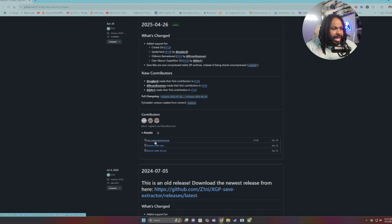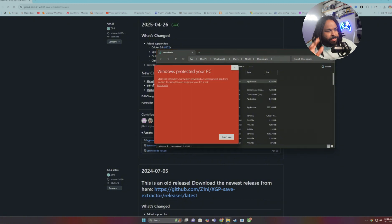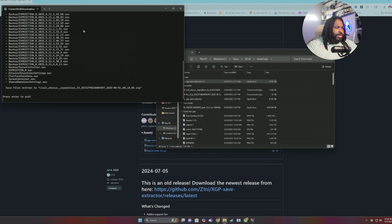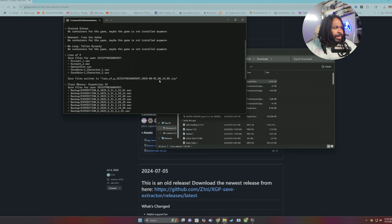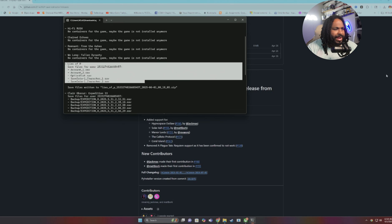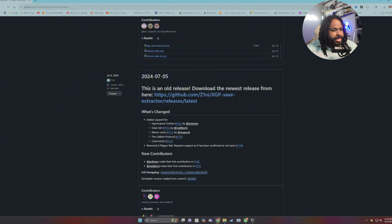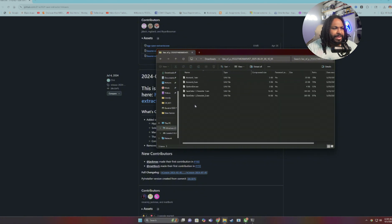So what we're going to do right now is download the XGP Save Extractor executable. Once it saves, go ahead and open it up and run it. As you can see I've already done it here. It'll give you a Windows protection warning but it's fine, I promise. It's going to run, get everything you need, and you'll see it pull up your games — I've got Expedition 33 and also my Lies of P. Once everything fully downloads you'll see the Lies of P extraction right here. I'll go ahead and jump over to my downloads folder — here's my Lies of P extraction with auto saves, save data, and character saves.